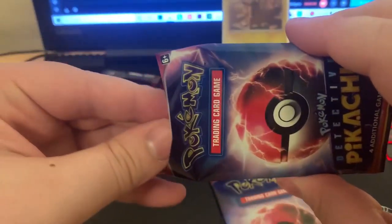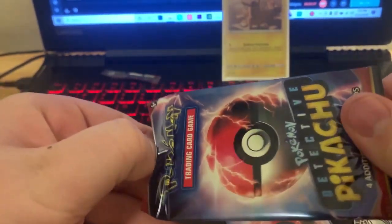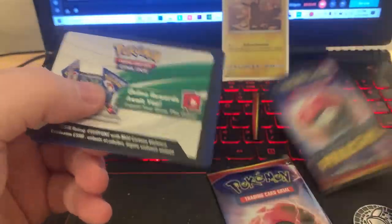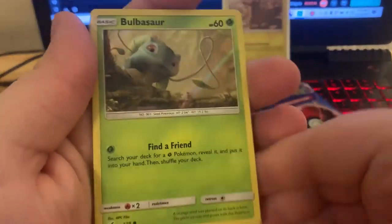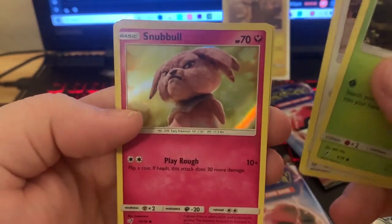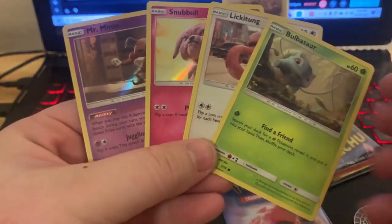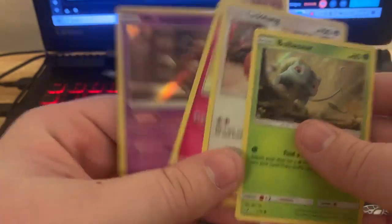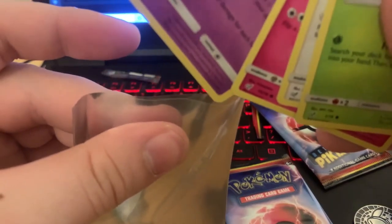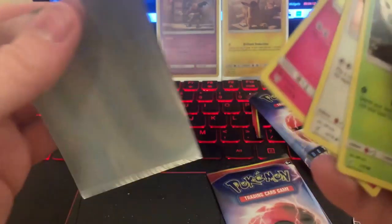Then we're gonna go ahead and move to the Detective Pikachu packs. We're really looking for a Squirtle — Squirtle would be cool, and Torterra would be cool too. There's only four cards in here, so you have to be extra careful. Got another Bulbasaur, Lickitung, Snubbull, Mr. Mime — cool, four different cards!